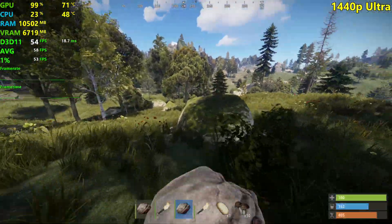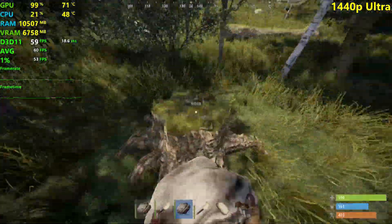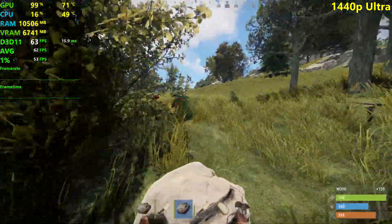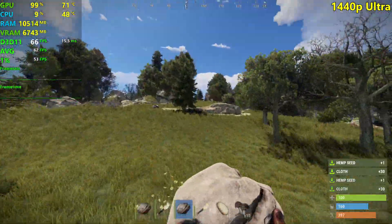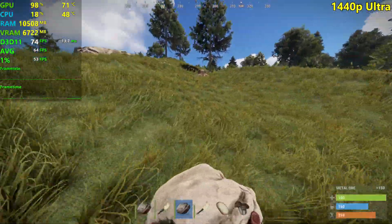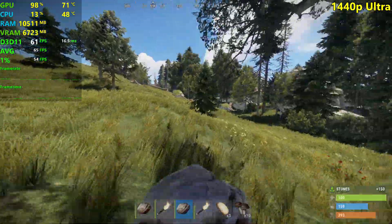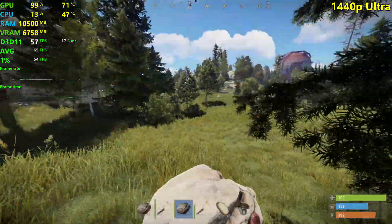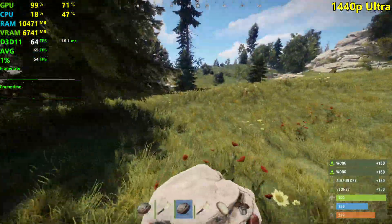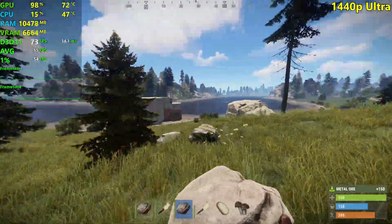I would say this is very, very playable — Rust is playable above 40 FPS. So maxing out this game at 1440p is definitely doable with the 5700 XT; it doesn't really drop below 50 FPS. If you overclock this GPU, or have something like a Red Devil or Nitro Plus version with strong overclocks out of the box, you should be able to achieve 60-plus FPS all of the time. Stock models like the Pulse or the Gigabyte OC will run very close to this, and it is running impressively well.